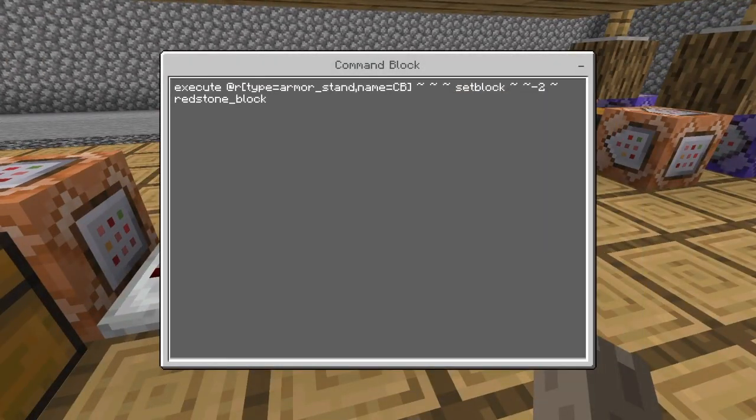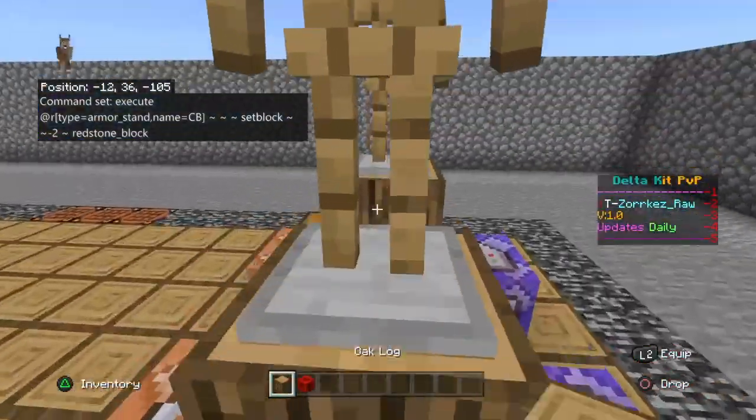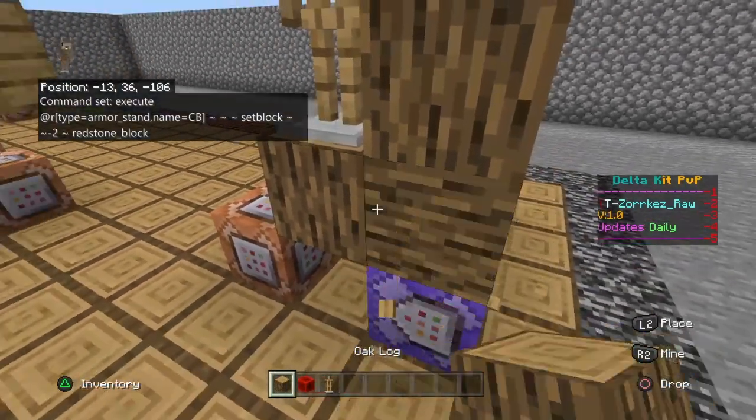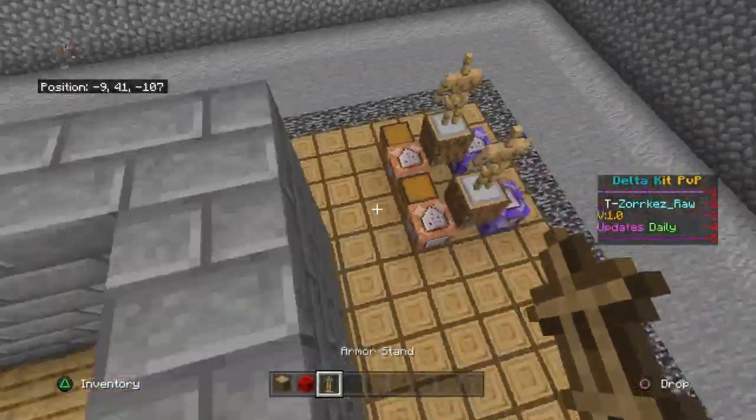This heads into this repeater, which then executes at @r — so make sure it is @r. Then the two half-square brackets: one half-square and then type equals armor_stand, and then a comma, name equals whatever you want the name to be — I just put CB because that's what he did. Space, then the three tildes. Set block. What it's doing is it's targeting anything named CB, and it's going to set below — so right here is pretty much one block, then two blocks. Then right here it's setting a redstone block and clearing it, then putting it in this chest. So that was the redstone one, and this one is the wood one.